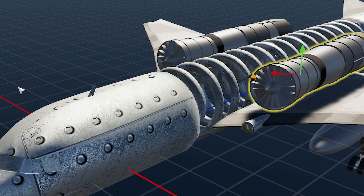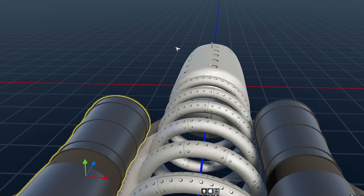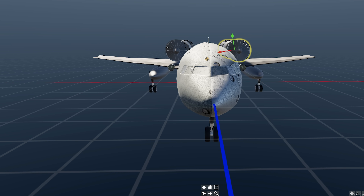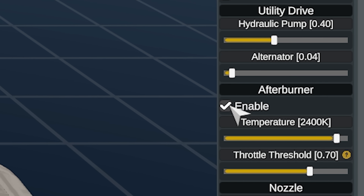I went ahead and threw some turbines on this thing. I made it look a little bit more legit as well. It's pretty legit. There's no space for actual passengers. Where's the vertical stabilizer in the back? Doesn't need it. Obviously I had to throw some afterburner on here. We're going to start like this — I just want to see if it can get off the ground.